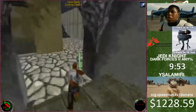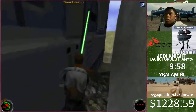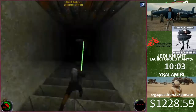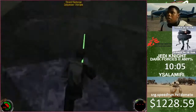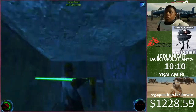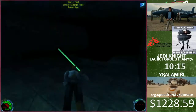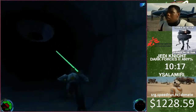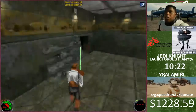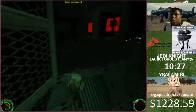Alright, so now this level has a bunch of weapons that you get throughout it - it's really good. First one is the sequencer charges - they're pretty much just mines that you use, and I'll be using them in the future levels. Next I'm going over here to get the secret, which has shields, a bacta tank. It also has a rail charge, which I can use to do a bunch of rocket jumps. The first rocket jump will be right here, just so I don't have to ride the rest of the elevator.